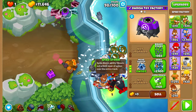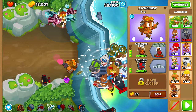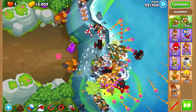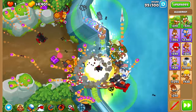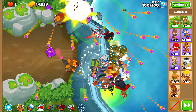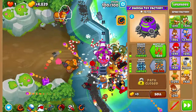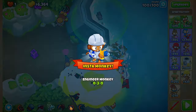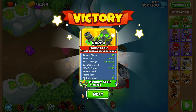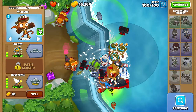Before round 99, place a Spike Factory right over here and upgrade it to a 1-4-0 Spike Storm — ideally in range of the track. Then give it a 3-2-0 Alchemist to make it better. Make sure Pat is overclocked for the DDTs, and the Sabo is 100% required this round, so use it. Don't use a Pat Roar though. For round 100, once the BAD starts to turn right, use a Pat Roar and a Spike Storm in combination. This deals a lot of damage to the BAD, and then finish it off with a First Strike once the BAD turns down. If you've done everything correctly — and it is a lot, so good job — you should now have your Flooded Valley Black Border with the most based strategy of all time: Pat Plus Overclock. I hope this guide helped. Have a nice rest of your day, goodbye.